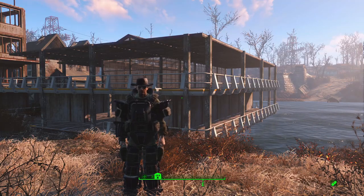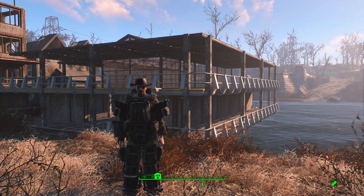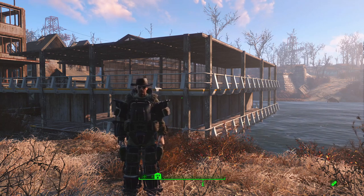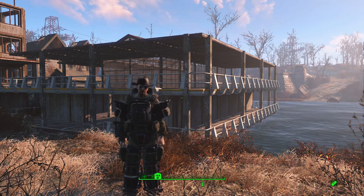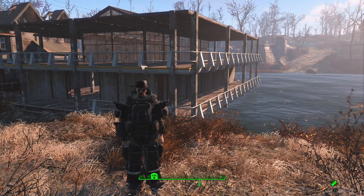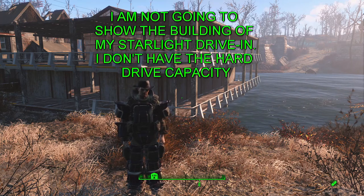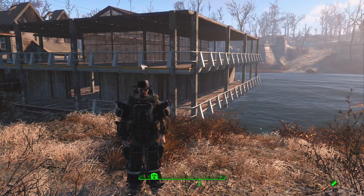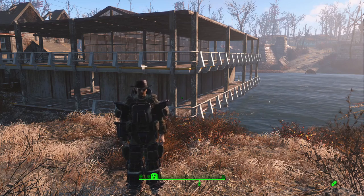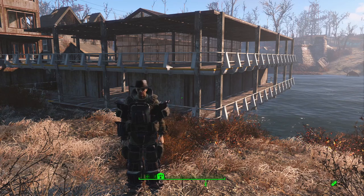And there you have it — that is our dock facility. This has been another episode of the Commonwealth Contractor. If you enjoy this content, please consider liking, and if you want to see more content like this, feel free to subscribe and hit the notification bell. If you have suggestions for other structures from my Settlement Builds for Noobs series, or ideas for other types of structures, please drop those in the comments below — I always look at feedback and like to try new things. I'm Grey, this has been Grey Gaming, you've been watching Commonwealth Contractor — stay safe and I'll see you all next time.